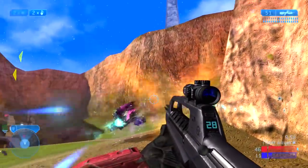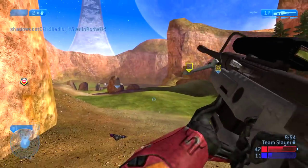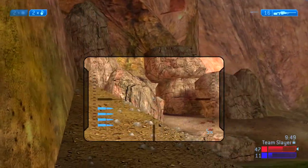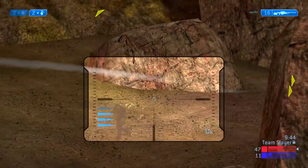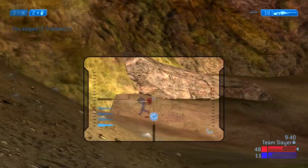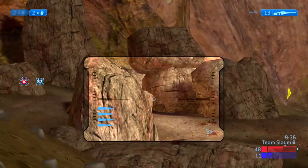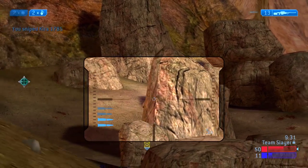My teammate does a great job defending me as I get what I believe is a vehicle assist medal. I like keeping the medals displayed in Halo 2 Classic because I like to know when I get assists. You can see the active camo does not help the enemy player out at all here — I can easily see where he is. This is a great advantage of using an HD screen with the game running at 1080p 60 frames per second in the Master Chief Collection.